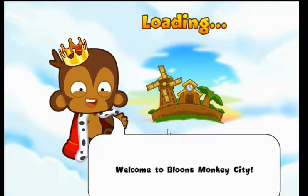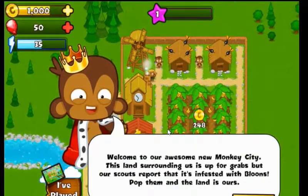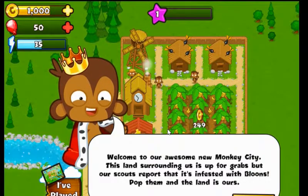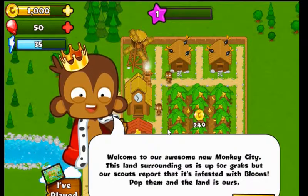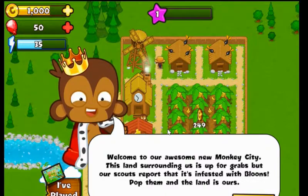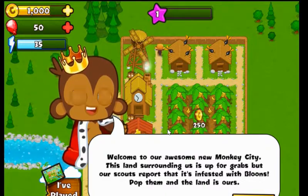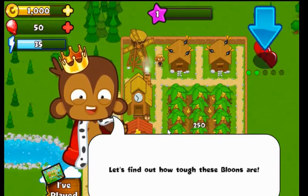So it's just a bit glitchy. I'm just trying this new thing out, and I might be doing tutorials and stuff, as I said. Okay. Welcome to our awesome new Monkey City. This land surrounding us is up for grabs, but our scout reporter is invested with Bloons. Pop them and the land is ours. There are some Bloons. Attack.